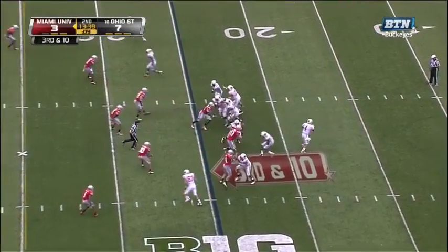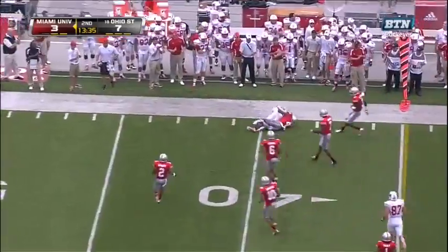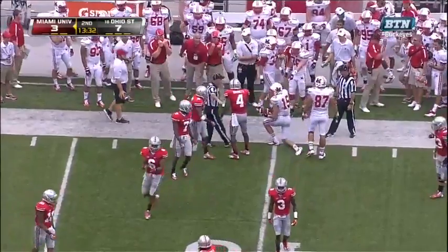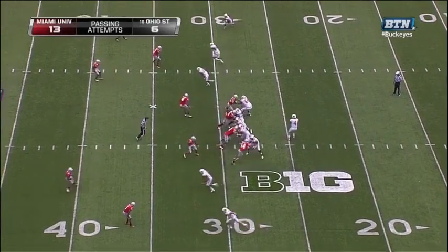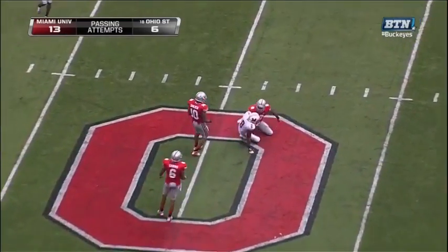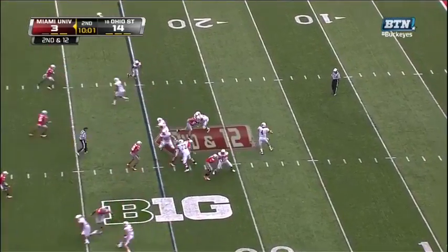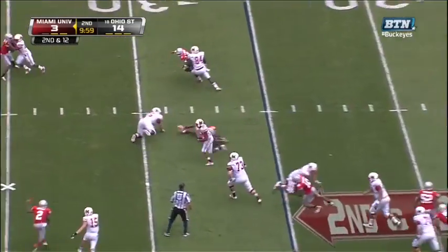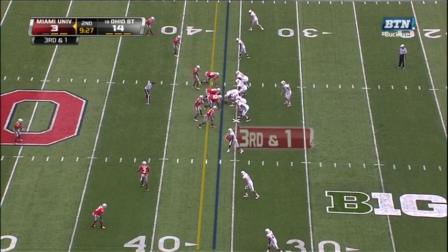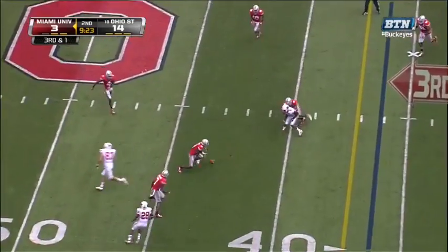Two tight end formation. Dysart on the run — complete. Andy Cruz could not hang on. Nathan Williams — number 43 — has played the majority of this game. Pass is high but there is a flag down on the field here in Columbus. Dysart wants to throw — pass complete, looking for some running room from Scott. Third and a long one — incomplete.